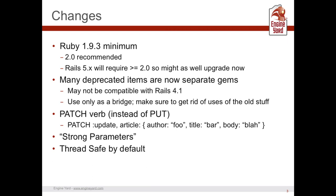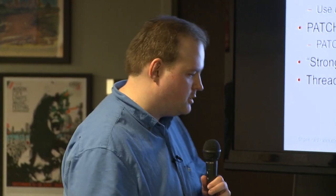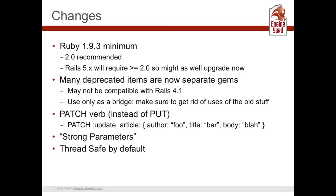First thing you need to know: Ruby 1.9.3 is the minimum. If you're on 1.8, stop. Seriously, 1.8 has either already reached end-of-life or is going to very soon, which means no security updates — you're basically standing there with no pads on watching the puck come straight at you. Rails 5, according to DHH's post today, is going to require 2.0 or greater, so you might as well upgrade now. They recommend 2.0 because it is faster.